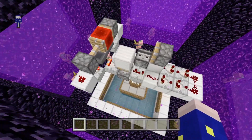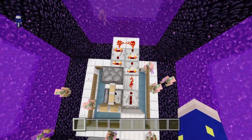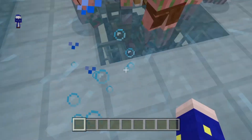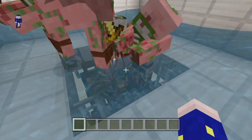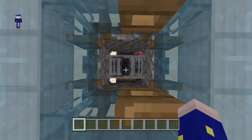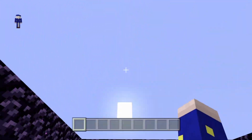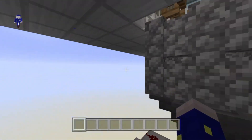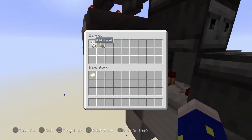So let's see, it should be going any moment now — there we go. They get attracted and then they all just run. They fall down this little hole that I've made, right into their death. They are getting killed by entity cramming. I'm filtering out the rotten flesh because I don't want that — I just want the gold.